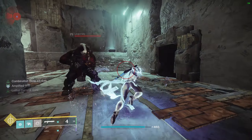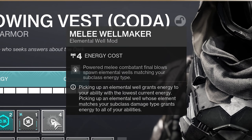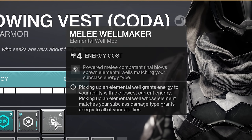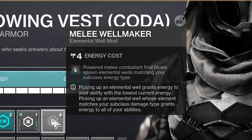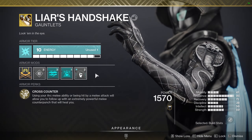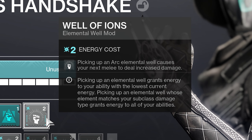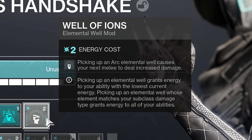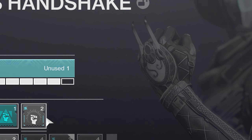Now moving on to our armor mods to round out the build. The first mod is Melee Wellmaker, which will generate arc elemental wells on our melee kills so we constantly generate those arc wells. Next we will take Well of Ions, which is an arc elemental well mod that increases our melee damage for 10 seconds after picking up an arc well — a 30% damage boost that stacks with everything going on in the build. It's free damage. Next we will take Font of Might, which boosts our arc weapon damage when we pick up an arc well — a 25% weapon damage boost to any arc weapons, but most importantly Legend of Acrius.